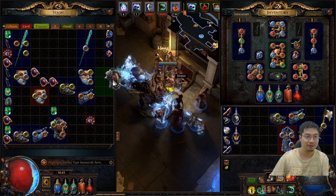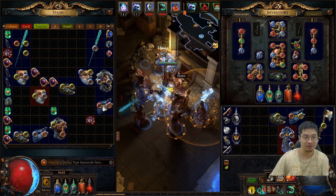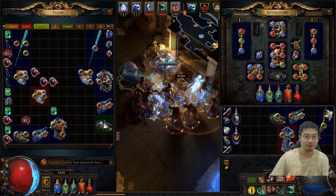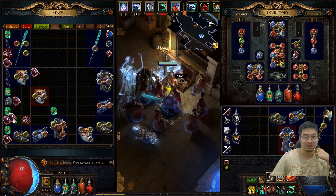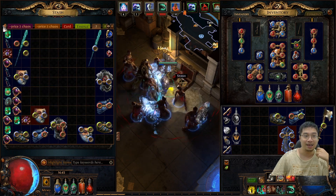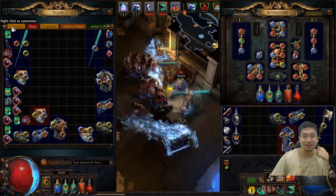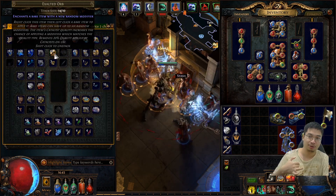This is a cheap set — you can buy those for about five chaos — and it's very effective. I was able to defeat Sirus and a lot of content just with this cheap Animated Guardian. What I'm going to do now is show you the next upgrade set once you have enough currency. I've upgraded almost everything I could and now big upgrades require paying five to ten times more for a minimal gain, which is why I look forward to upgrading the Animated Guardian.